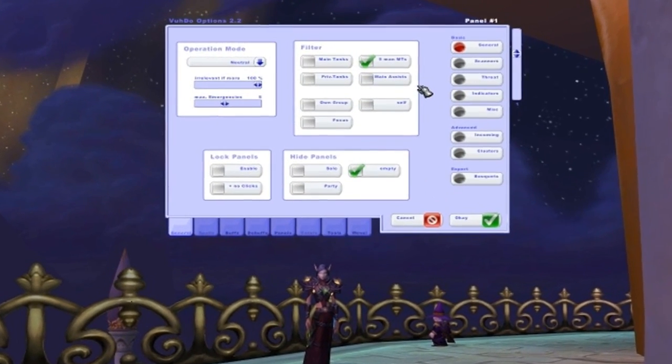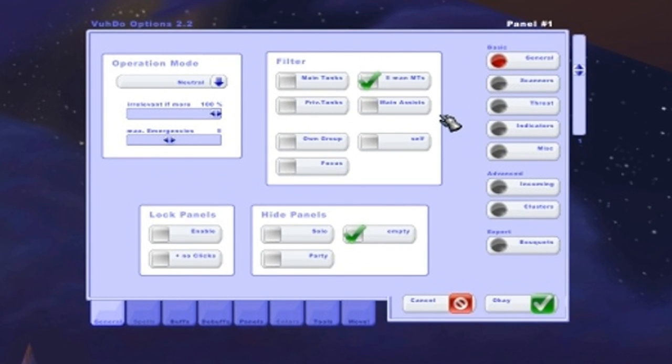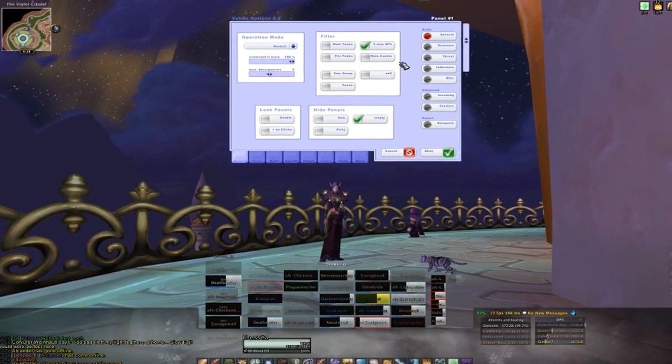The first tab, General, will have two options you want to have checked off. In the filter window, check 5-man empties and it will automatically filter the main tank into random and put it into your tanking panel. In the hide panels window, check empty to make sure that your Voodoo raid frames do not show if they are empty. Also check off solo to have them hidden if you are alone, though I left it unchecked for this video.